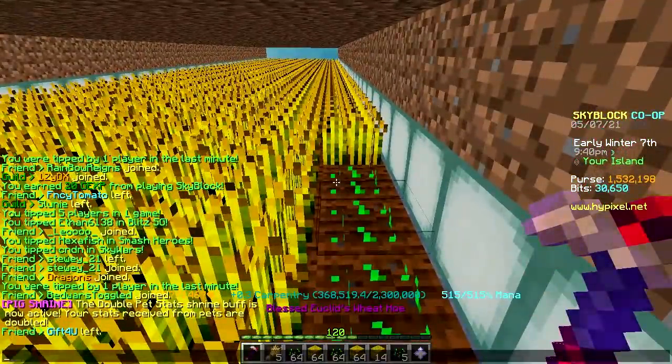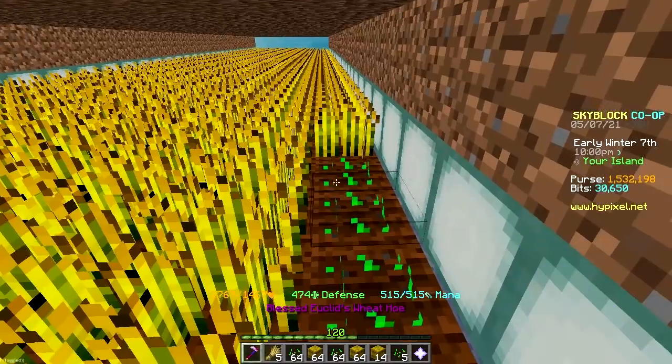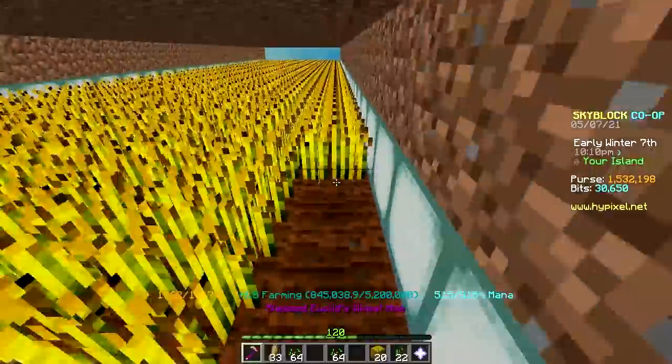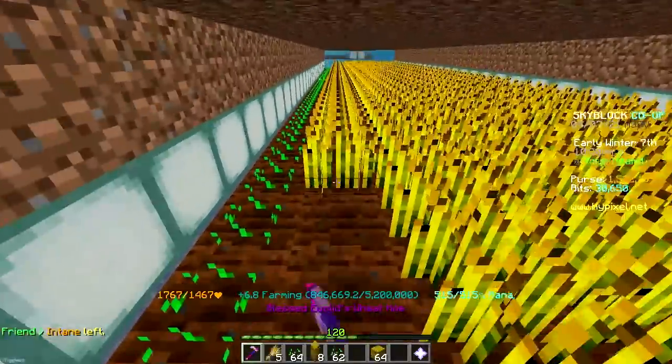It just ended and we get double pet stats. Imagine if it doubled abilities as well — I would have 360 farming fortune just for my elephant pet, but unfortunately that's not how it works. It just doubles the stats.